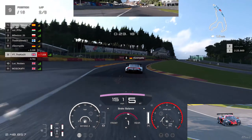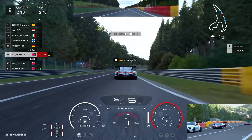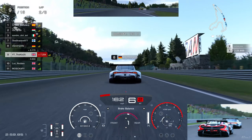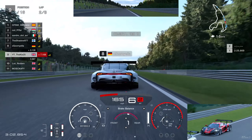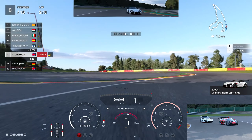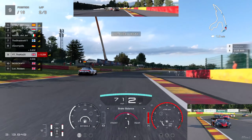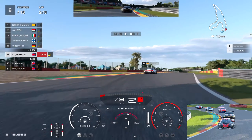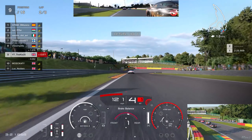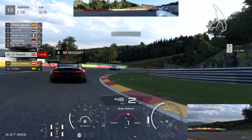The Supra and McLaren are probably two of the strongest cars; BMW can be used as well. There's possibly a BOP change coming on Thursday which could make this race even better. This is already one of the better races we've had. The only downside is we've had Spa a number of times — other tracks like Fuji, Tokyo, and St. Croix could have been used in Group 3, so a bit more variety would be nice.